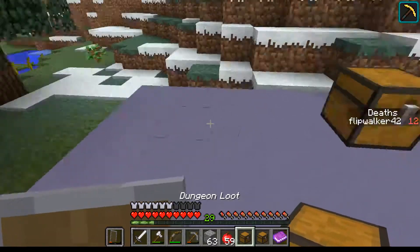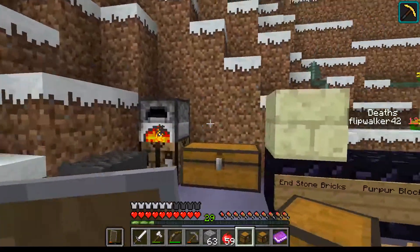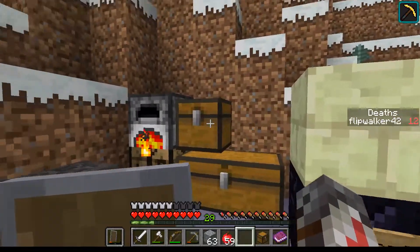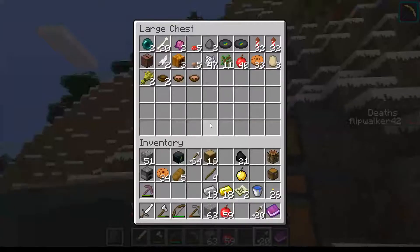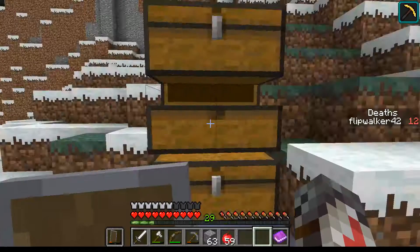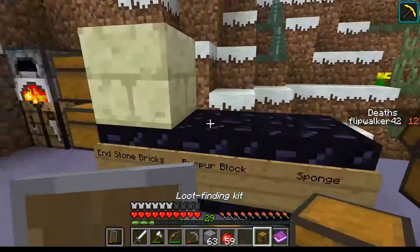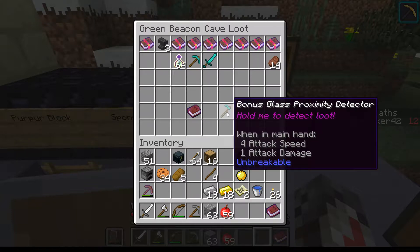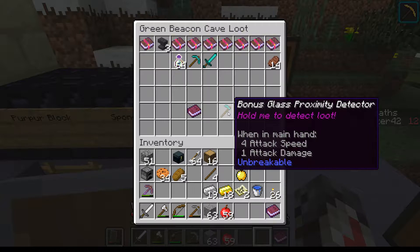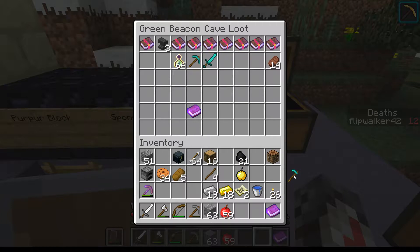Let's look at some more of this loot here. Got lots of arrows now — of course, we weren't really super lacking to begin with. I've actually got one more. Bonus glass proximity detector — hmm, that's interesting. I'll have to take a look at that. I do have another book here.